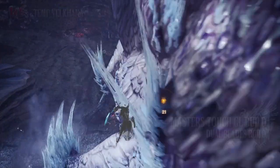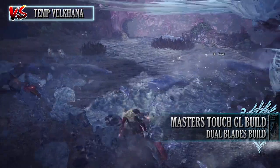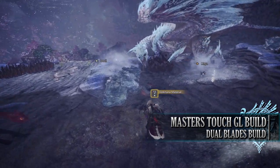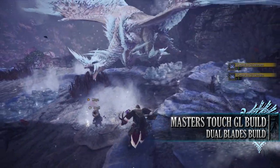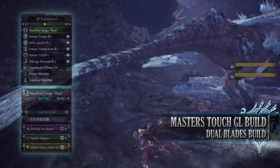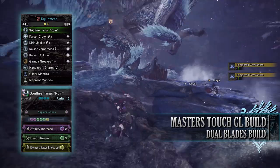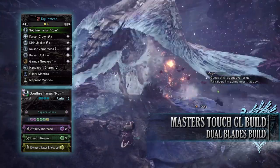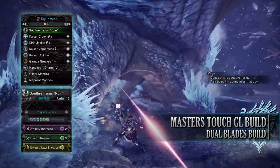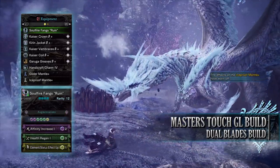Which brings us on to the final build — the Guiding Lands Dual Blade build. This is a build for hunters going into the Guiding Lands, allowing you to take on monsters regardless of their elemental weaknesses, and you should also be able to capitalize and come away with maximum loot. For this you'll need the Kaiser Crown Beta, the Kirin Jacket Beta, the Kaiser Vambraces Beta, the Kaiser Coil Beta and the Garuga Greaves Beta. I'm using the Handicraft Charm 4, and for my weapon I'm using the Soulfire Fangs Ruin with Affinity Increase, Health Regen, and Status Up augmentations.